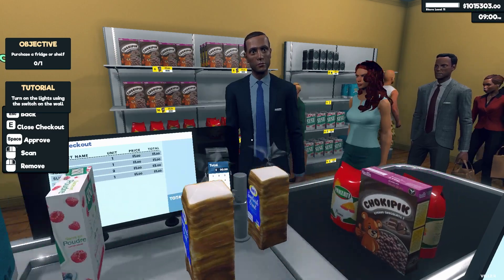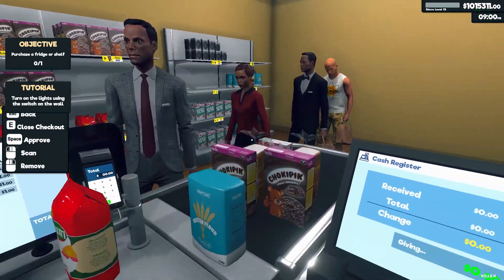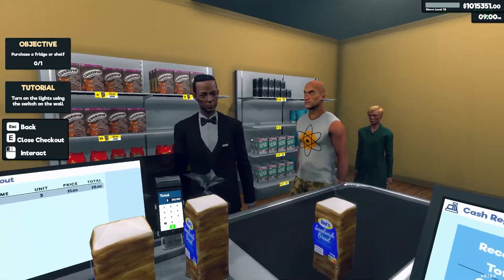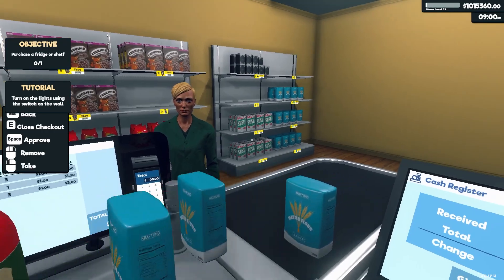All right, let's turn off AzzaMods. Now all I have to do is stand here — items automatically get scanned, automatically take their card, automatically charge them and they're on their way.